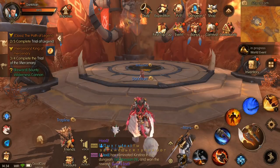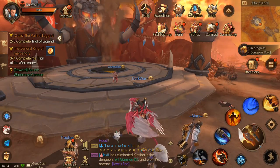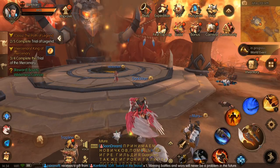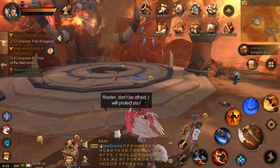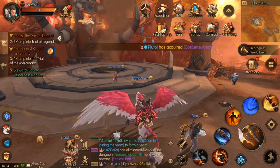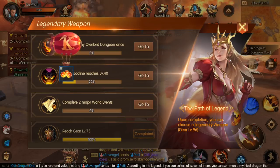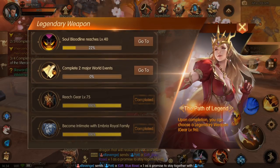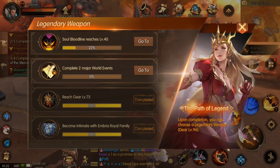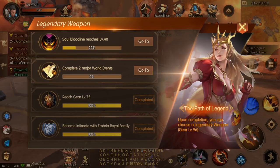Hello guys, welcome back to World of Kings gameplay guide. I finally reached level 60, which is the max level. Today I'm going to talk about the legendary weapon and how you can get that for free from the game, about the Bloodlines Overlord Dungeon that you unlock at level 60. You have a quest called the Path of Legend - this is how you can get a level 96 legendary weapon. You have to complete tasks like becoming intimate with the Embryo Royal Family by completing quests, and reach gear level 75, which I already managed to do.